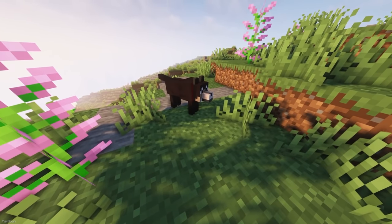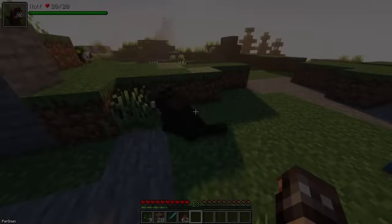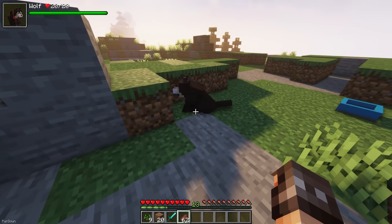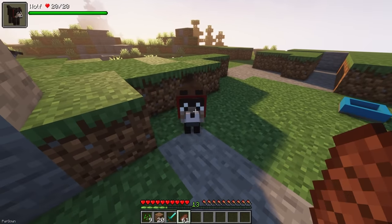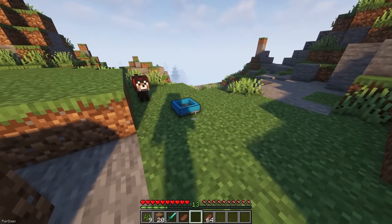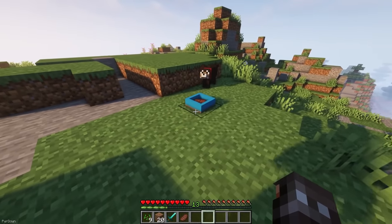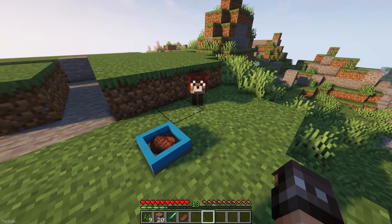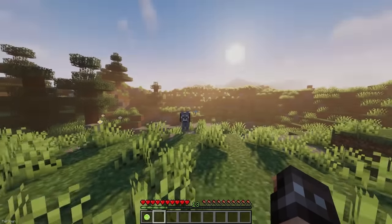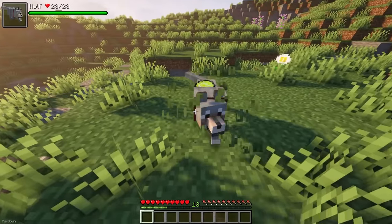The Doggo mod improves your tamed wolves so they have more personality and behavioral traits. Now dogs will occasionally dig in their free time and possibly find treasure, or they might choose to take naps or scratch their ear. To manage a dog's health, you can give them a Food Bowl which they can eat from when lacking health, or give them food to hold in their mouth which they'll eat when they need to. With the new Tennis Balls, you can play fetch too, as long as you don't throw the ball too far.